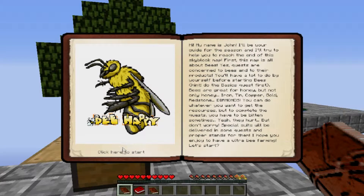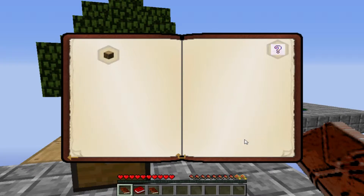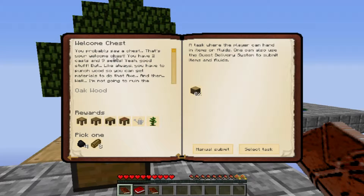I don't know if you've seen something like this — hardcore questing or whatever they call it — but you have different quests. Here's the first one: you have to get four oak wood, and once I have four oak wood I can hit manual submit and I'll get a stencil table, tool station, part builder, crafting station, watering can, jungle sapling, and I get to pick one of these.